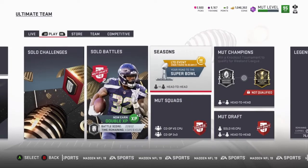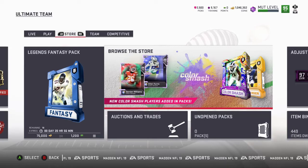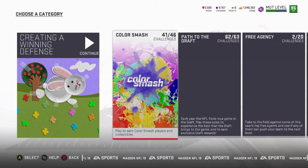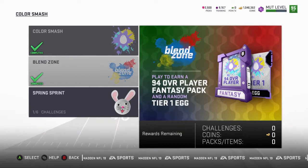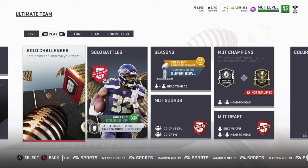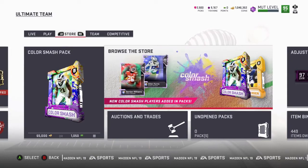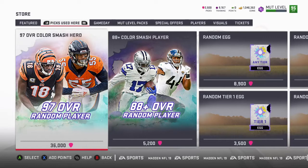With all that added up I was able to reach a million coins. From the smash pack — if you guys didn't see it — I got a 94 OVR auctionable player. I already had like 20,000 picks so I quick sold him and went to the 97 OVR set. I ended up pulling an auctionable 97 OVR random player — Ben Roethlisberger.